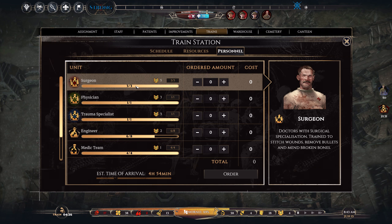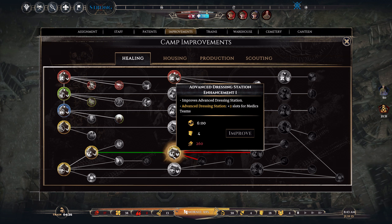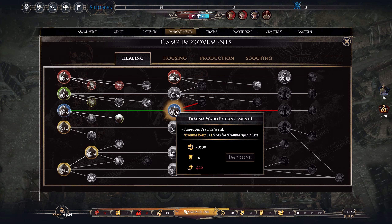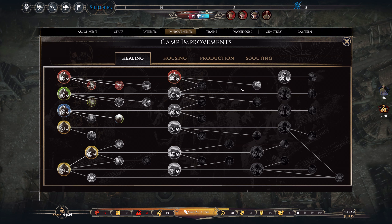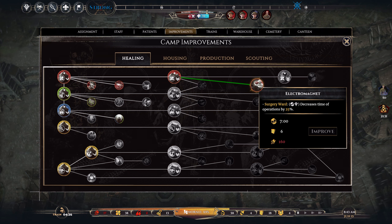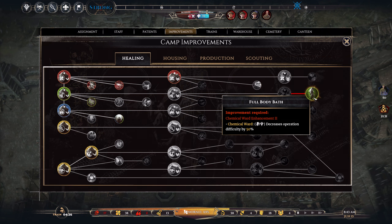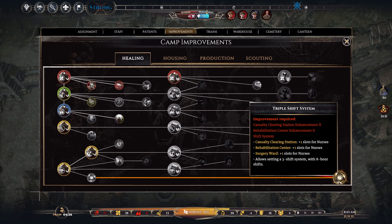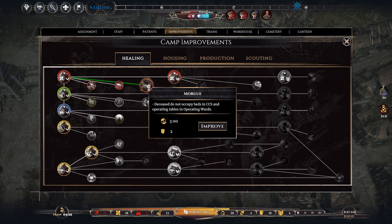So we've got three out of three surgeons. Wait — it's going to be here, isn't it? Advanced dressing station, casualty clearing, rehabilitation, trauma ward, chemical ward — is it here? Gangrene, removal equipment, anti-tetanus serum, electromagnet. Oh, decreases time of operations by 25%, that would be super awesome. But I don't see any improvements here for having more surgeons.